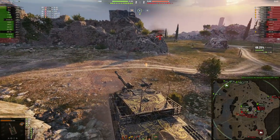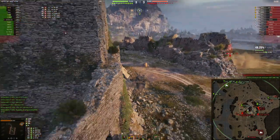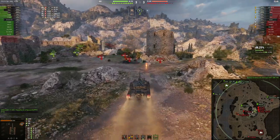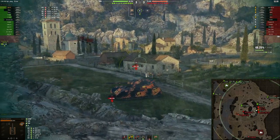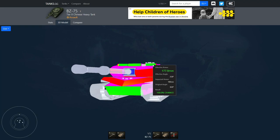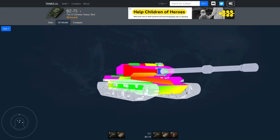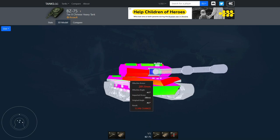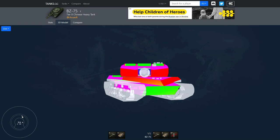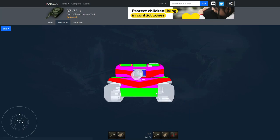Overall, Wargaming did a good job — they did not release another overpowered tank that needs to be nerfed a couple patches later. This was a step in the right direction introducing this line. But the problem is the armoring of this vehicle. Looking at the turret, it has three commander hatches — three different positions where people can easily penetrate you. Plus there is the middle plate, which versus tier 10 and even tier 9 vehicles is very easily penetrable. To hide all your weak spots using skill is impossible because you would need three different guns to block all the commander hatches.